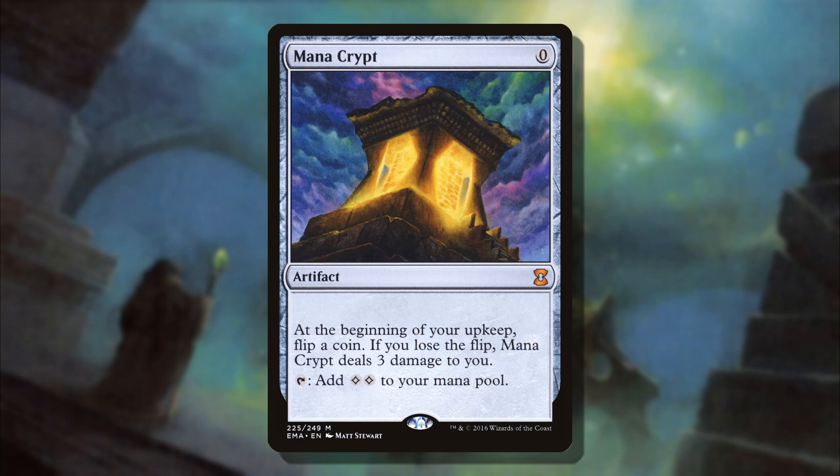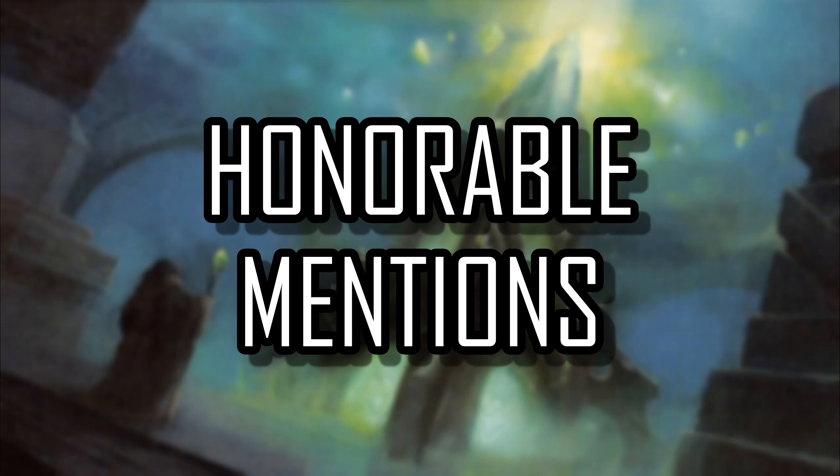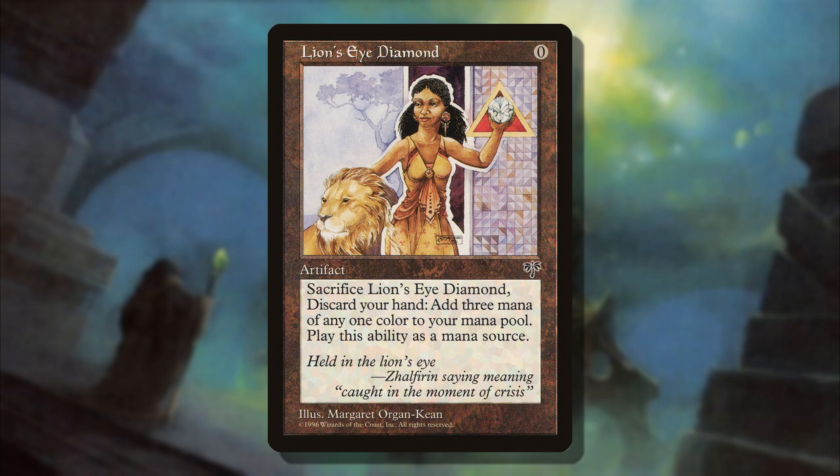Not everyone who is introduced to this format or going to play casually is going to want to play a $100 card. So before I go on to number one, let's talk about some honorable mentions. Lion's Eye Diamond almost made the list, but you have to consider it's even more specific than Jeweled Lotus, because you need a deck that can really survive after playing it — you are going to be discarding your hand. If your deck is really good with the graveyard, this is one of the most powerful mana rocks you can play.